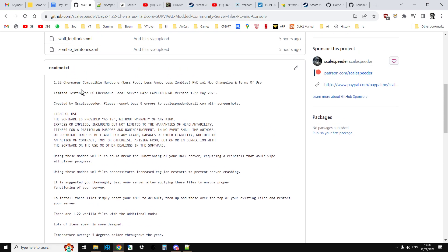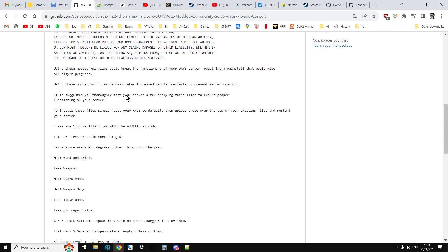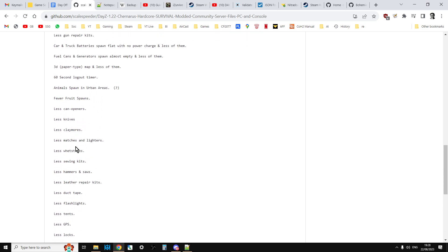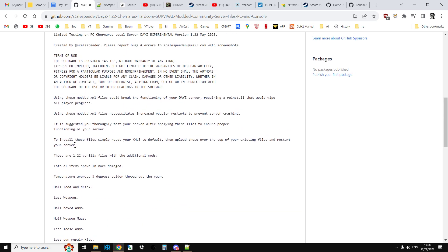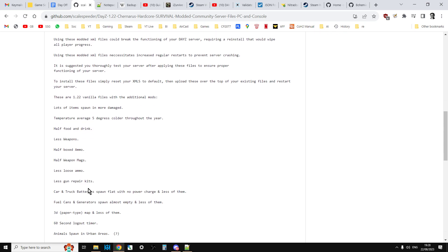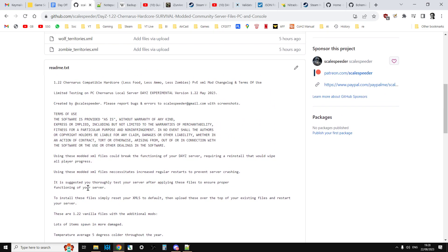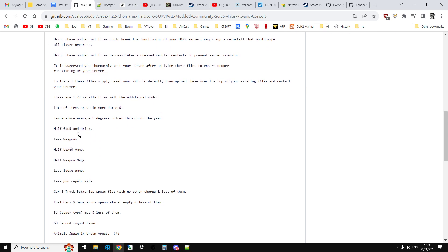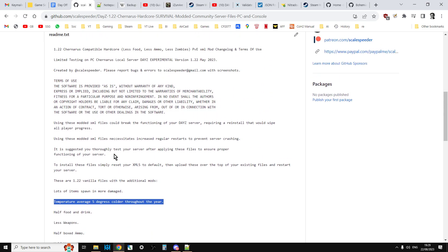I'm a big fan of having a plan. When you're going to mod your server, make a list. For example, I have a list for my 1.22 Chernarus hardcore server — the idea being to make it more difficult to survive. I slowly work my way through all the things I want to do and implement them, so I know exactly what should be happening and what shouldn't. Then I can go and test for this afterwards. If an error happens, the list will remind you what you did — so you might go back and say, oh, I was mucking around with the temperature, that means I was in the CFGGameplay file, maybe I should look at that for the error.